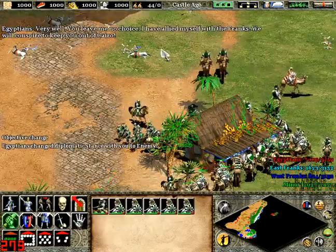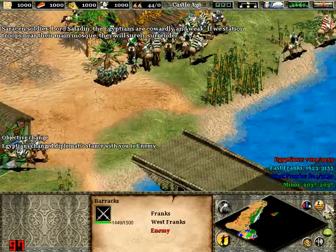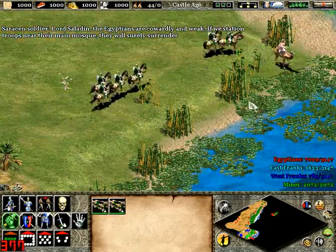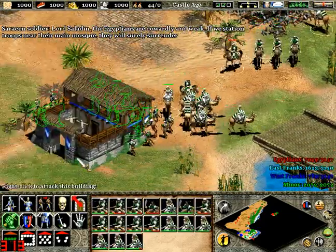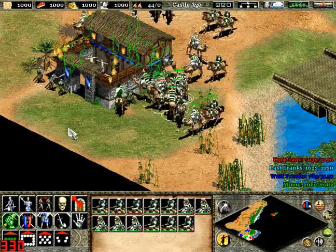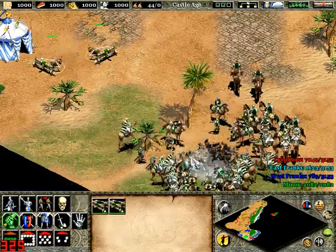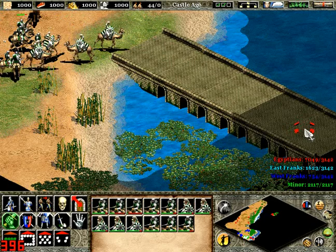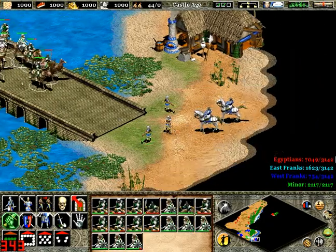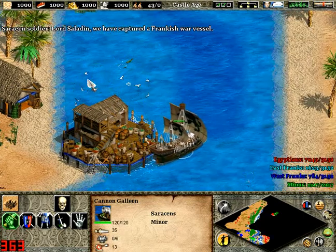Just a bit further on this bridge is some more people. There's a blacksmith there that you would benefit from destroying because you get some extra armour — so it's always worth doing. And you also get a cannon galleon. We have captured the Frankish war vessel. Nice, isn't it?